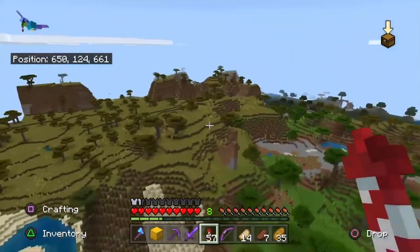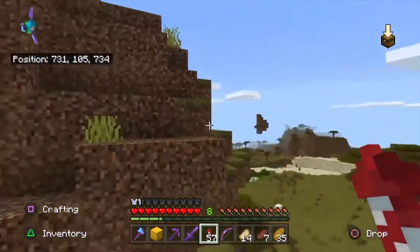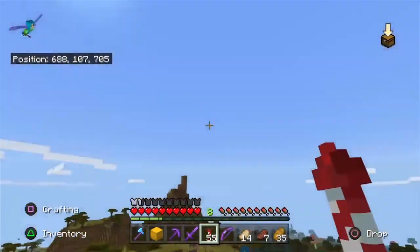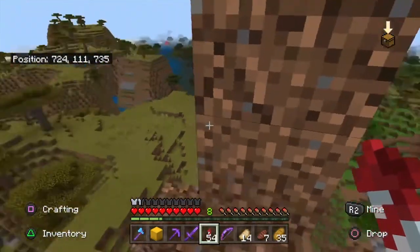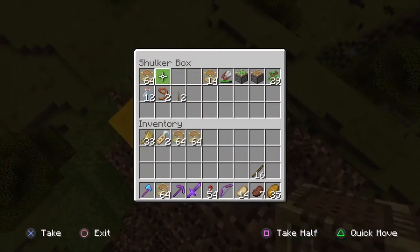That's gonna be cool. Let's do this — oh no, I totally missed it. It's so small, I can't do it. We made it! Now we put down the shulker box and take all the scaffolding because we're going to need it.